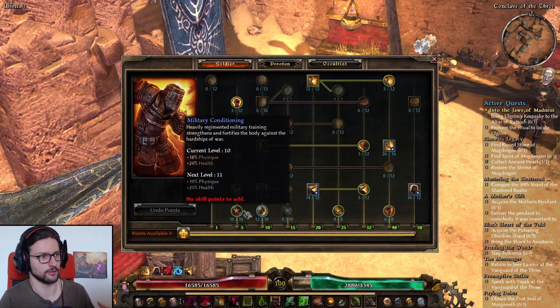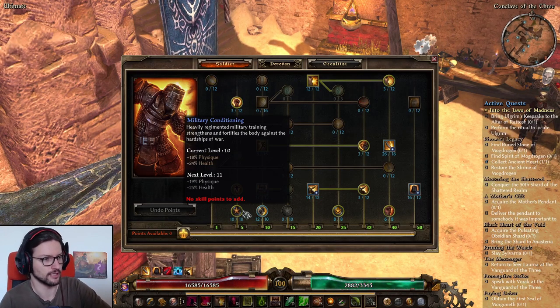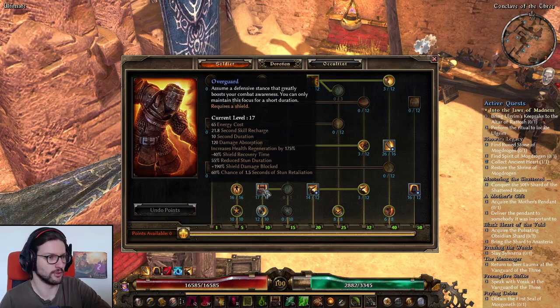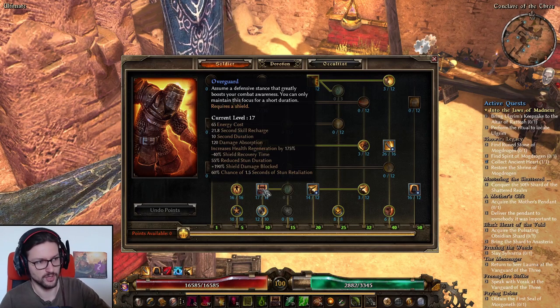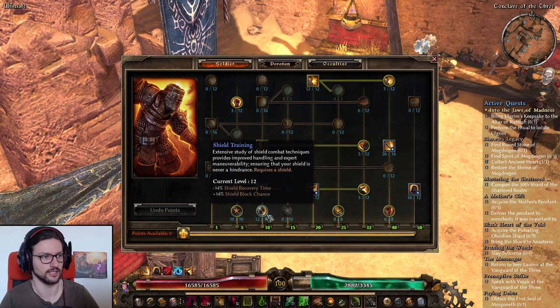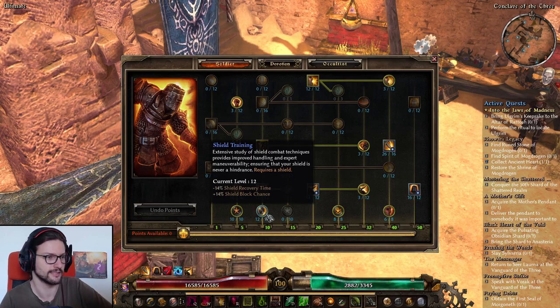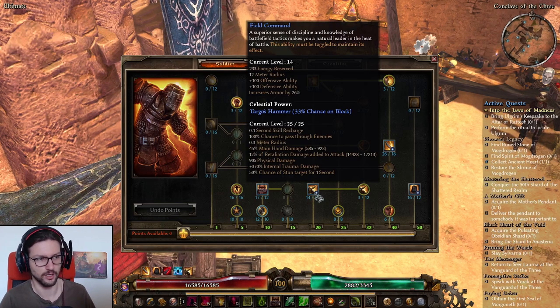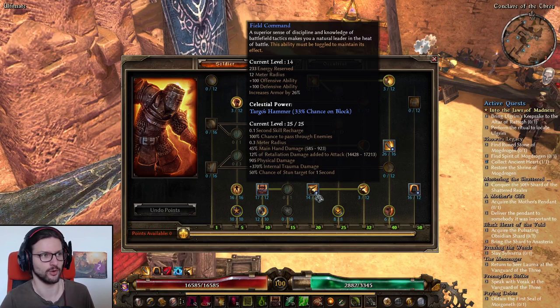10 out of 10 points in Military Conditioning is very good for percent Physique and Health — at least 10 points, 11 is also good, but more than 11 I would not recommend. 17 points into Overguard for the highest absorption, Shield Recovery, and Shield Damage Block. 12 out of 10 in Shield Training to max Shield Recovery Time and Shield Block Chance. 14 out of 12 for Field Command — keep this at an even point since every 2 points gives another 1% increased armor on top of the OA and DA.